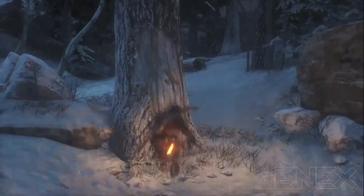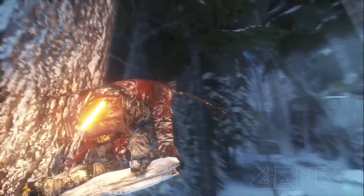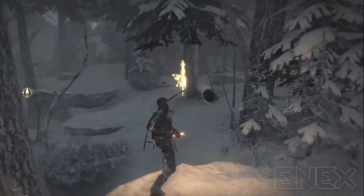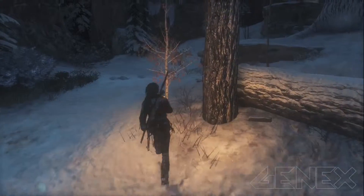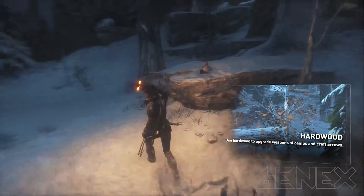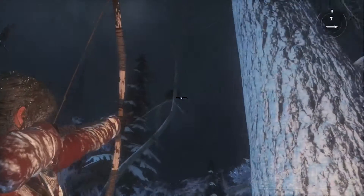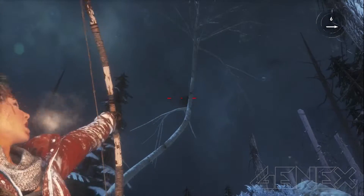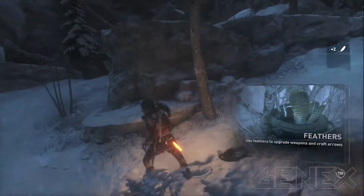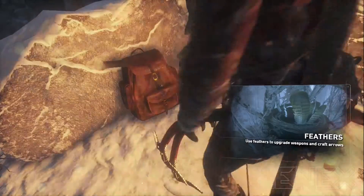What the fuck — you can climb trees now, good to know. Let's gather some more of this, we're going on a crafting spree so we can get some shit we desperately need. Something tells me we're gonna have some fresh eggs or feathers — upgrade weapons and craft arrows. Oh hey, a dead guy, you got some good shit on you.